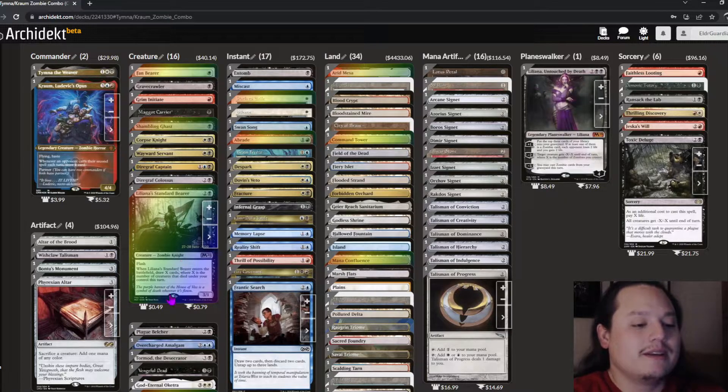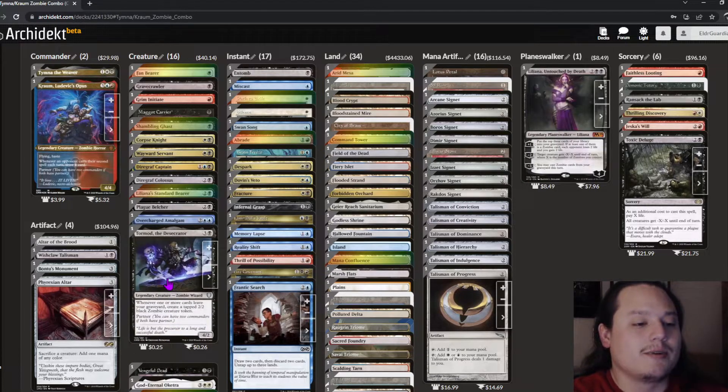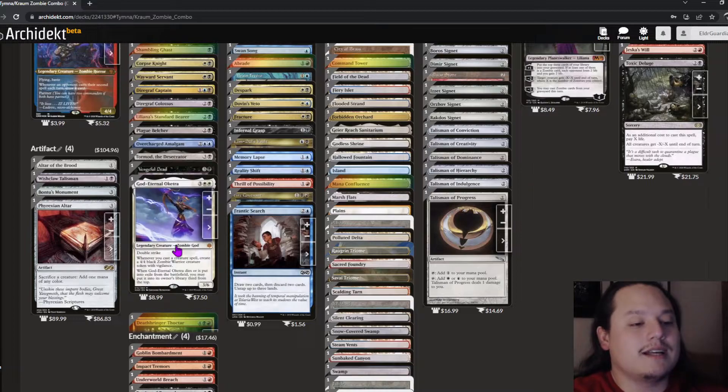Overcharged Amalgam I haven't used yet but I think it's good — I played it in Standard on Arena. Tormod's Crypt is another Diregraf Colossus-style effect but triggers on leaving the battlefield instead of casting. God-Eternal Oketra is also in the deck — it creates a 4/4 token instead of a 2/2, which is extremely notable.